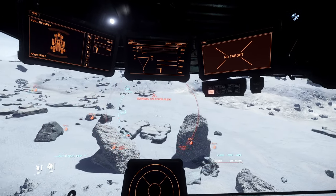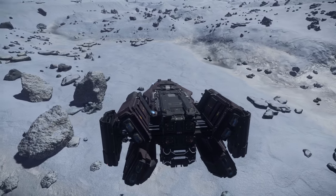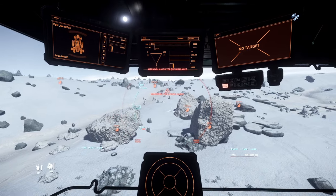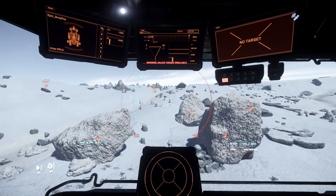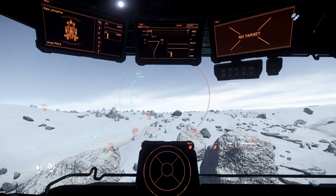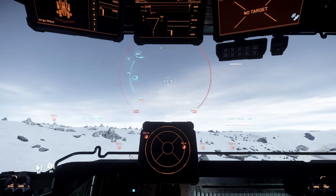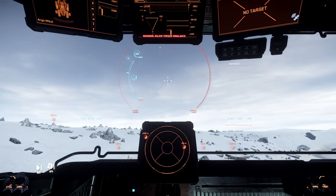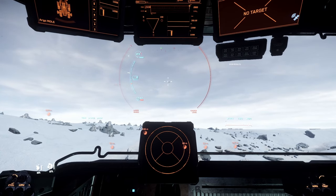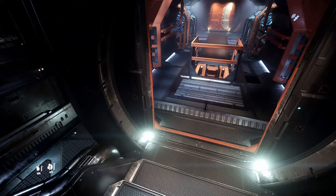What I'm gonna do is position myself 50 meters from each of these rocks by putting myself in the middle. Scooch forward and right into the middle - 50 meters to each. Then tilt up - you want your cockpit glass to be just above the top of the rocks. There we go - right there, perfect. That should be right in the optimal zone for the front lasers, exactly what we want.